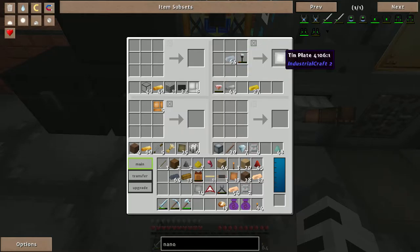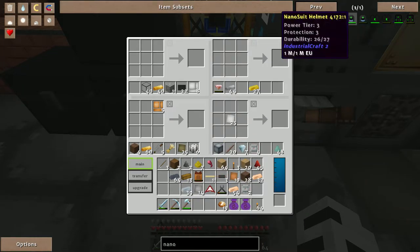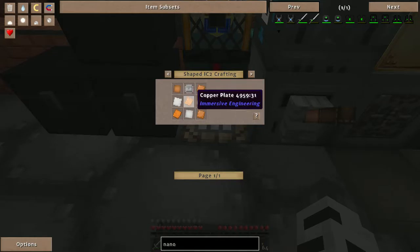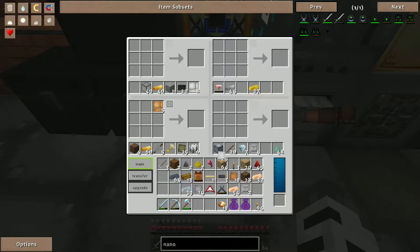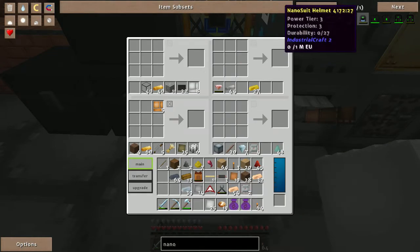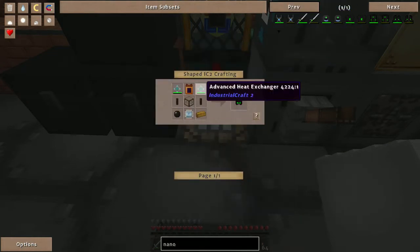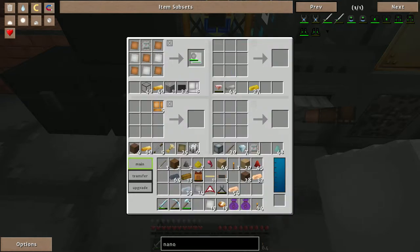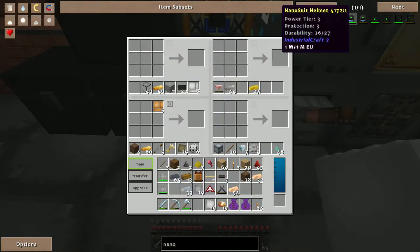I'll make 25 plates to hell with it, I'm tired of faffing about. I can shift-click that in — I can do it! Heat exchanger recipe: I need four heat exchangers for the two advanced heat exchangers. Oh god, I need a bunch more electronic circuits, tons of rubber, and tons of copper cabling.